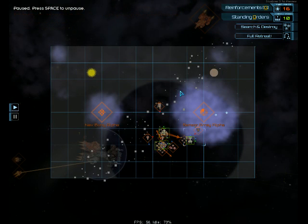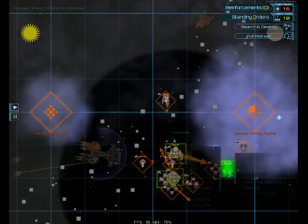Here we have the map screen, or tactics screen, however you wish to view it. The map screen allows you to control the rest of your vessels. In Starfarer, you only control your command vessel, which is seen here.